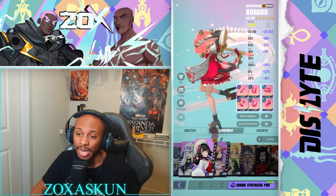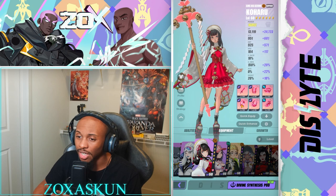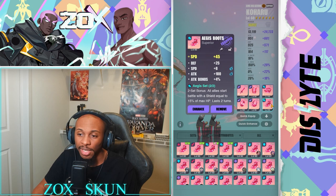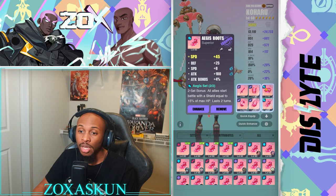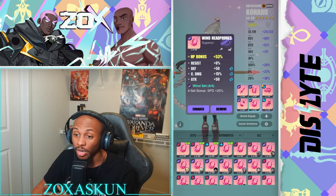For equipment: since she does scale damage off her HP, that's what we're emphasizing. She's not a DPS, so we're going HP percent, HP percent, and speed. We have her on the Aegis set — that's an extra shield equal to 15% of max HP — and the speed set for 25% more speed.